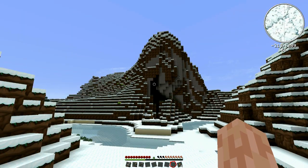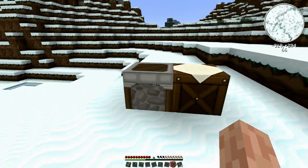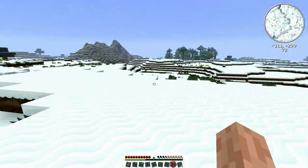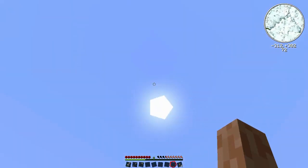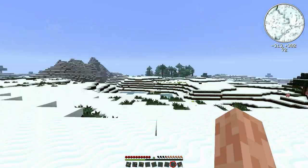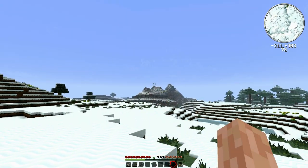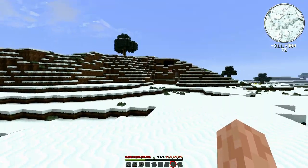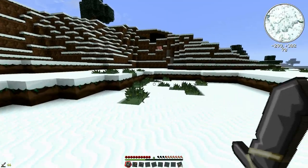I'll use wooden planks as fuel for now. Let's go up top while it's cooking. We might go up on top of that hill and look out, see what's happening. I'm going to go kill this pig while we're waiting for our food to cook a little bit.